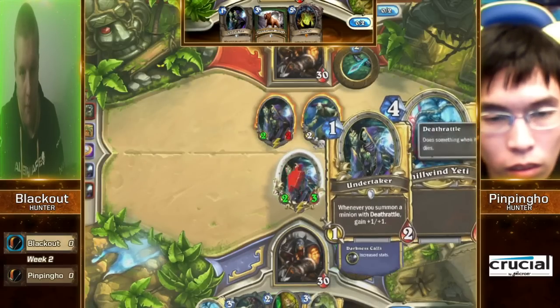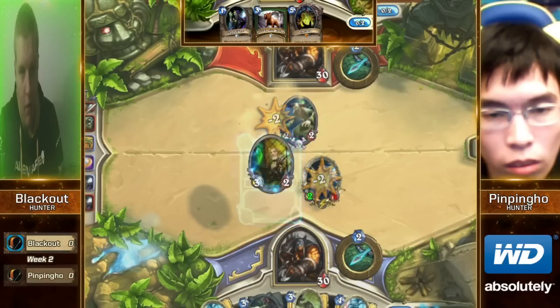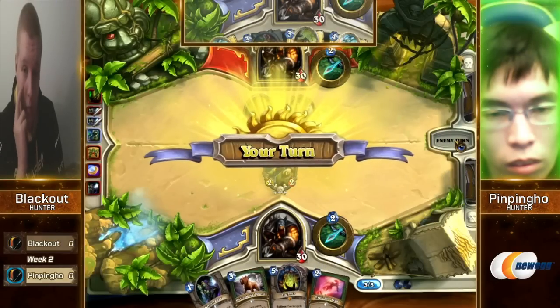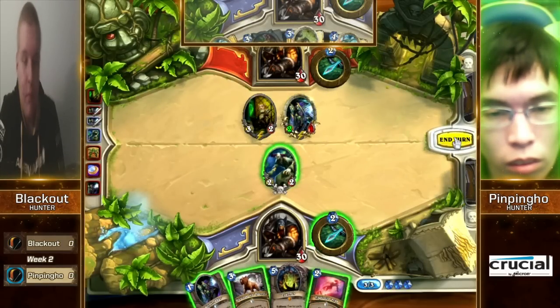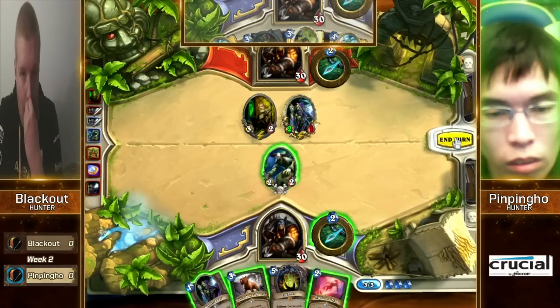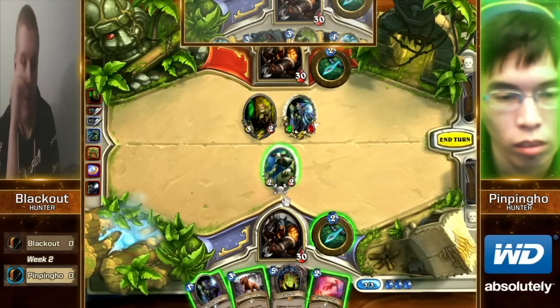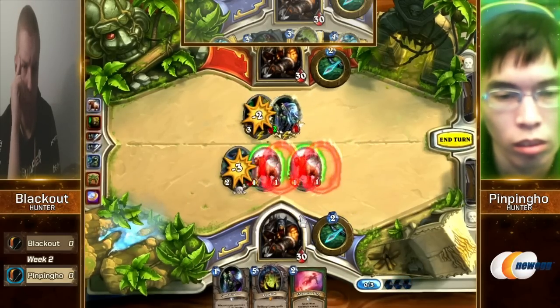If he gets maybe some of those deck techs like the Abusive Sergeant that we saw Chalky run in the last game. There's the Knife Juggler and a pretty good trade here — heading into that Knife Juggler with the Mad Scientist, taking pressure off the board and putting a secret up for yourself. If it's Freezing Trap, sending that Undertaker back — not a bad thing. Instead, he's going to decide to go for the Undertaker.